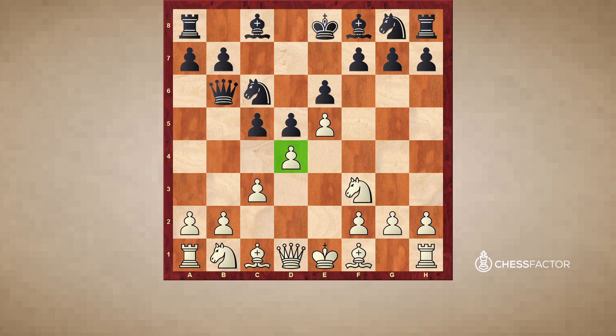In this game, white played a3, which seems like a very strange move. Why would you lose a tempo when you're supposed to develop? Well, white has some concrete problems. Ideally, white wants to develop the bishop on f1 and castle. But he needs to know where to put it, and the only two sensible squares are d3 and e2.